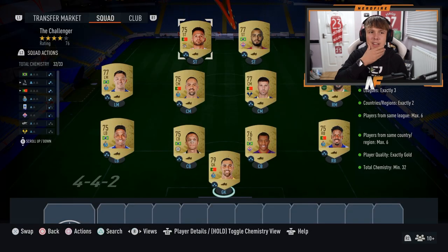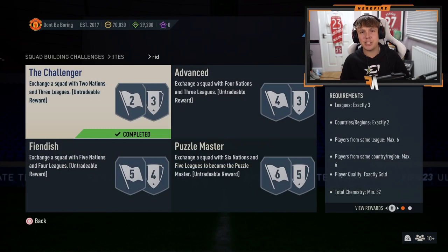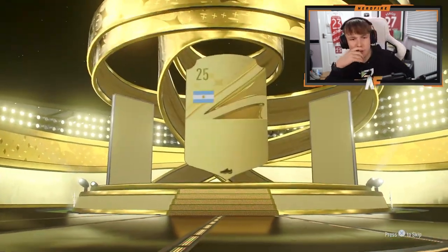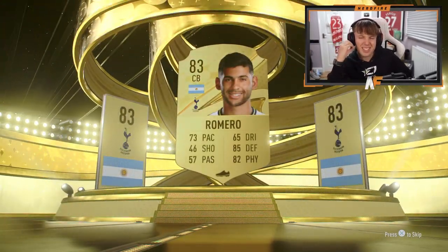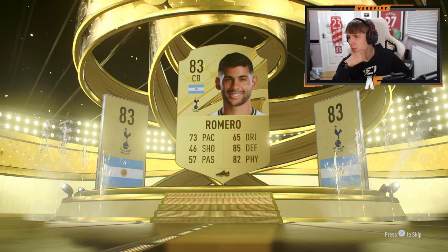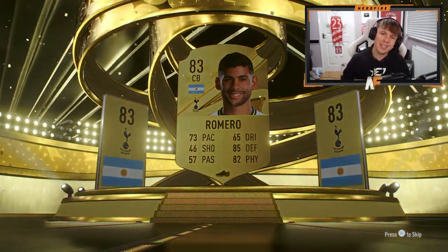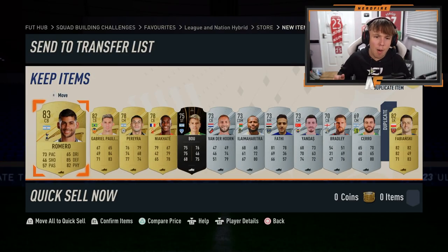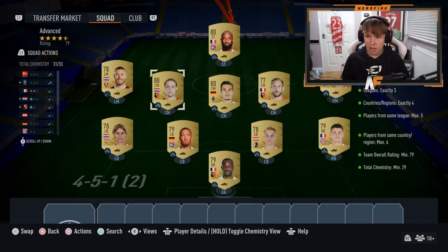We're on to the League and Hybrid Nations now - we've got the Challenger one. For that we get a rare election players pack, 82 plus guaranteed. It's not a walkout but it's a board. Romero - he's probably decent at the start of the game. Nia Karte - very good card actually. Not the worst pack.